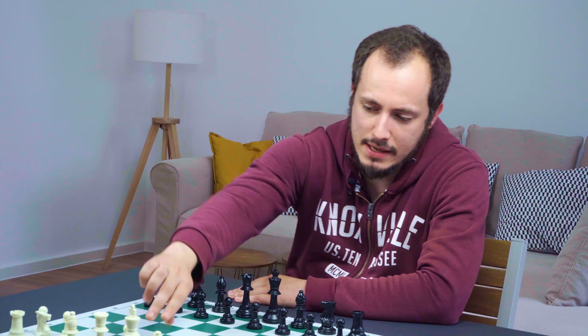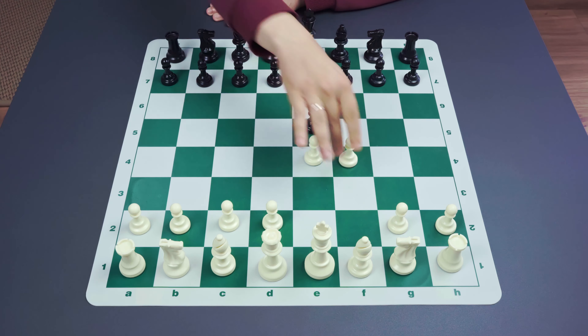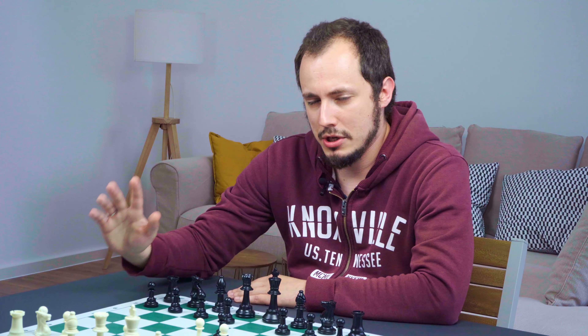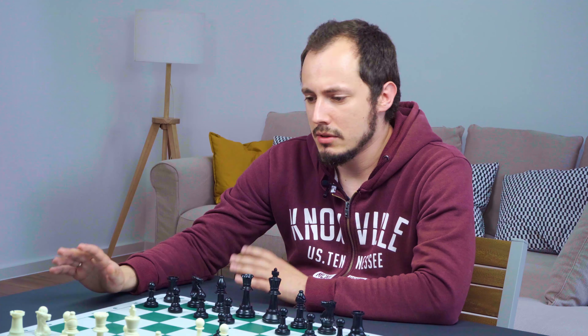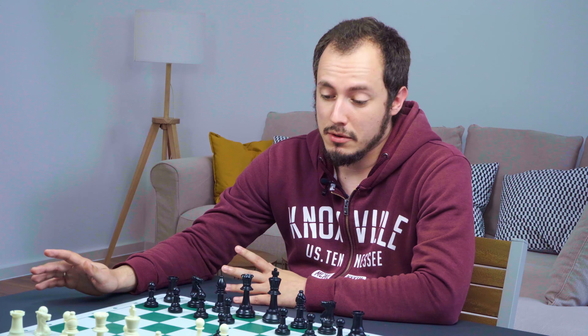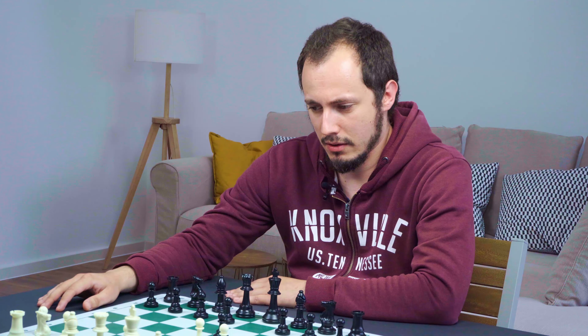The King's Gambit starts after the moves e4, e5, and f4. It's a pretty sharp opening — I should mention that right now. Sometimes the lines look pretty crazy, but there is logic behind everything happening here, so just get used to this craziness.